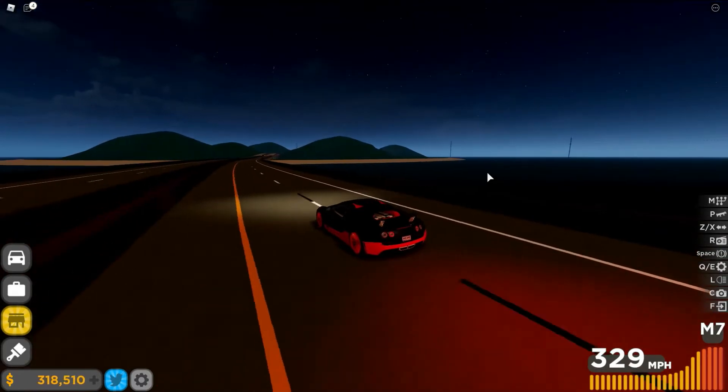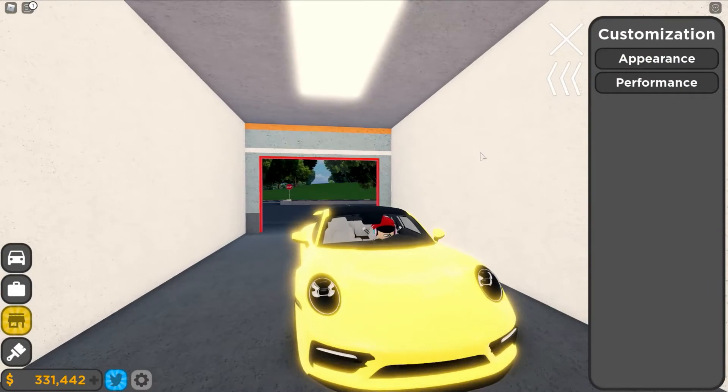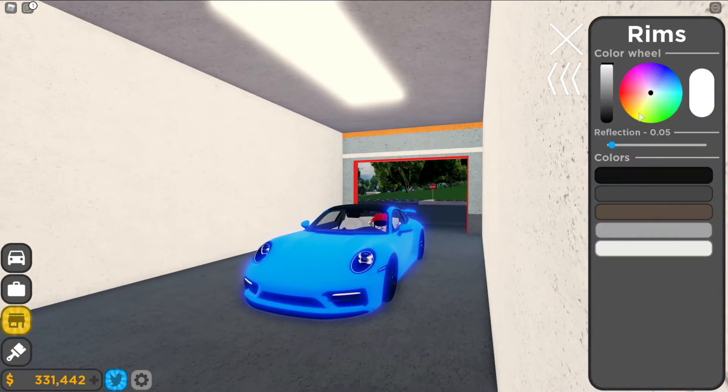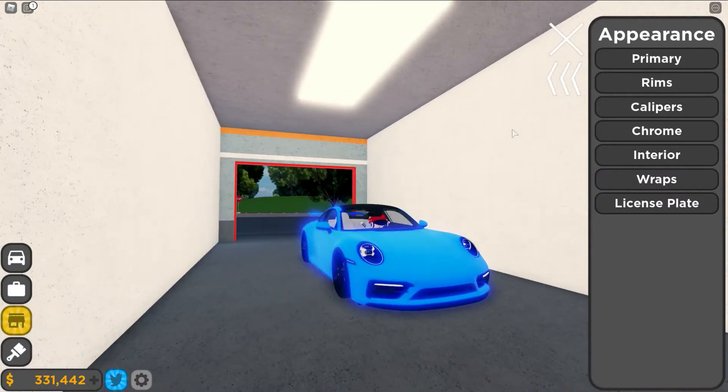The car customization is also much better. You can change your primary color, rims, and calipers, which you already could, but now you can also change your secondary color if your car has it, the chrominess, your interior color, you can get wraps, and even change your license plate text.